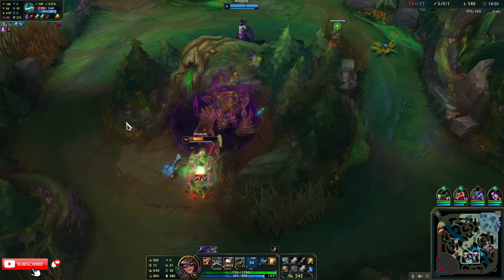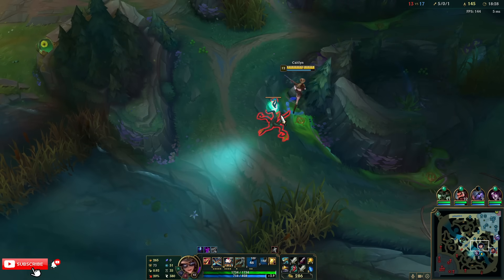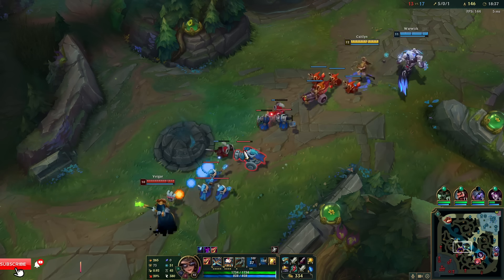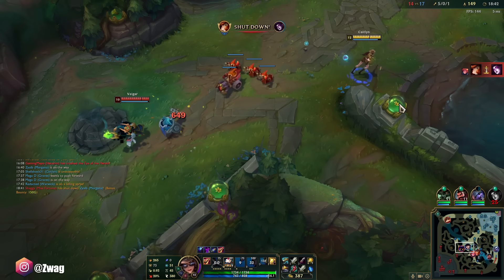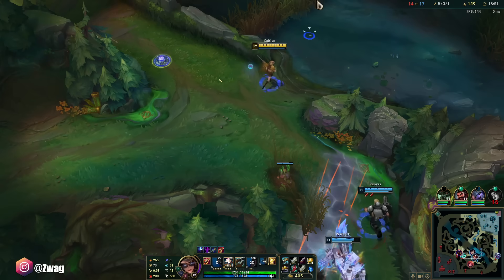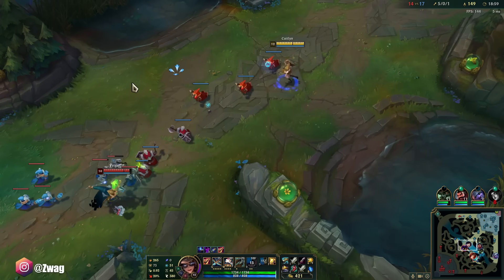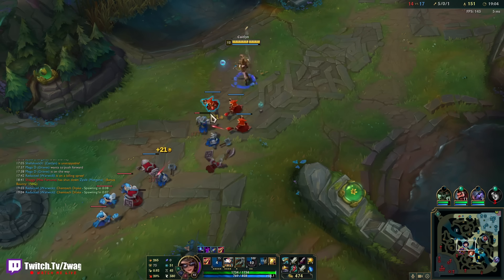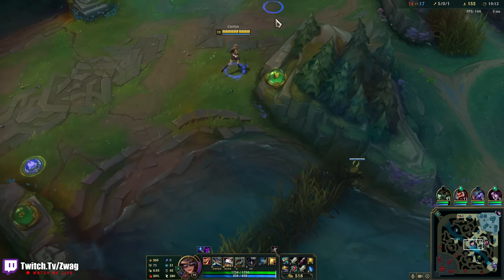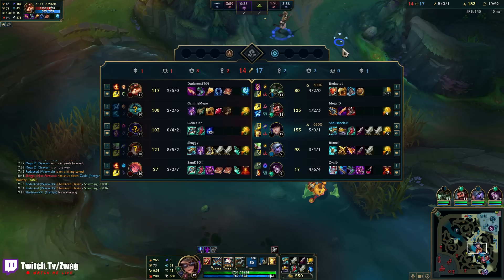I think I actually would have killed him if Morgana didn't help him kill the red, because he healed off it. That stopped his ult midway through. Oh my god — my ult's already back up. Teemo's chunky but pretty tanky.